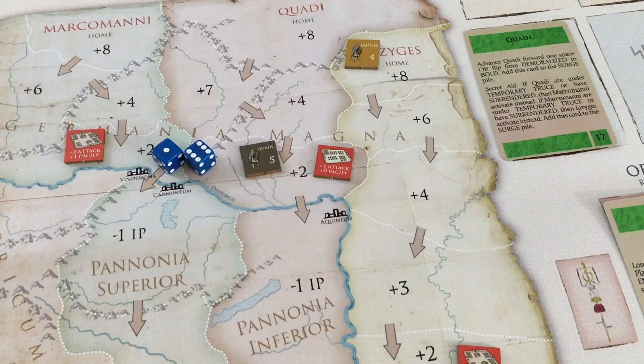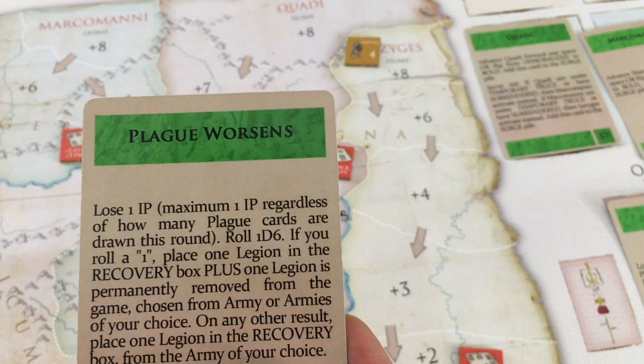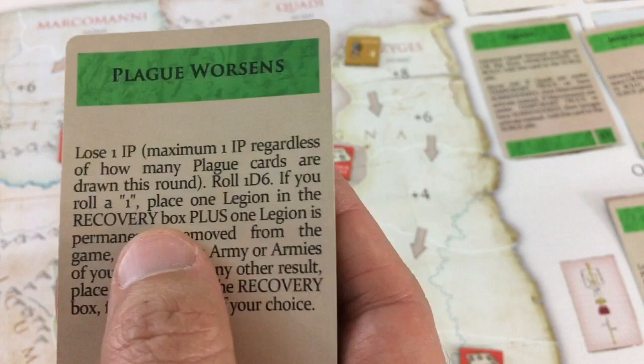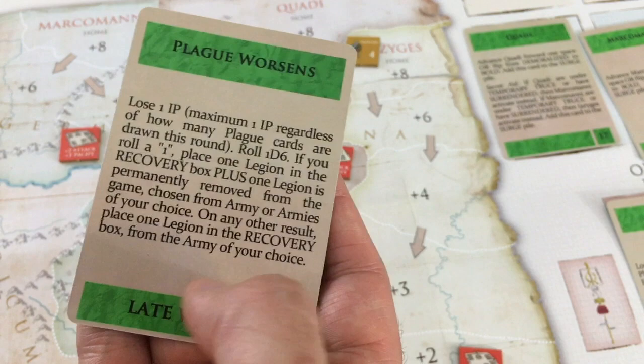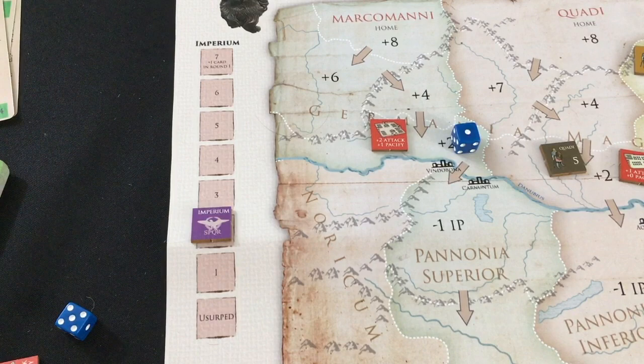Summer barbarian cards: all barbarians go bold — that's okay. Then Marco Mani triggers a second surge. Third: Plague Worsens — a late war card — lose one Imperium point and roll a d6; if I get a one, one legion goes to recovery and I lose a region permanently. I don't roll a one — I just put one legion to recovery. But my Imperium points are now desperate: losing two per turn from uprisings with almost no way to deal with them.